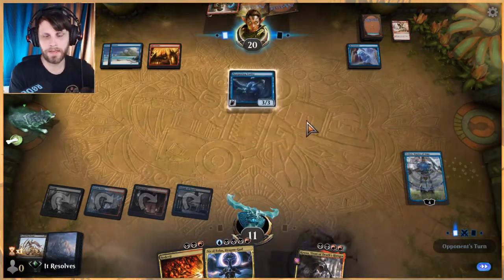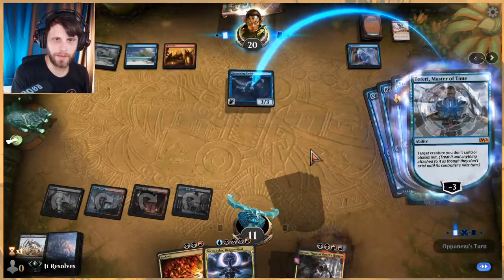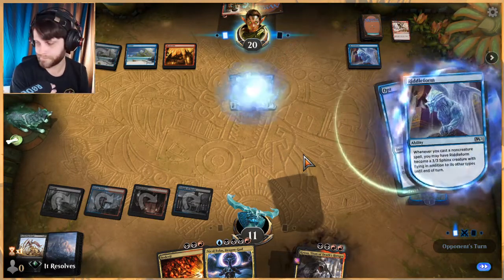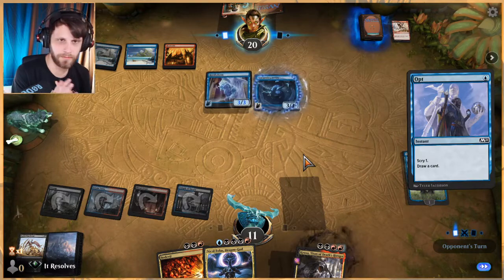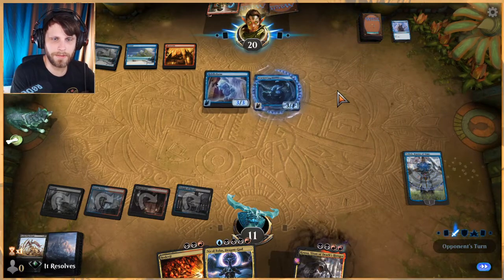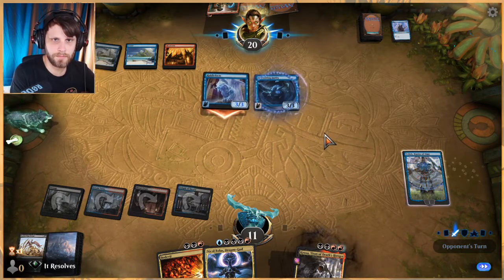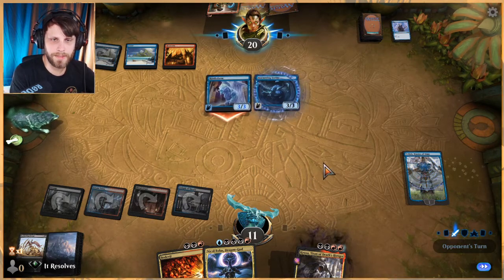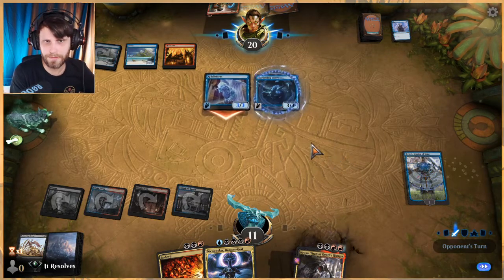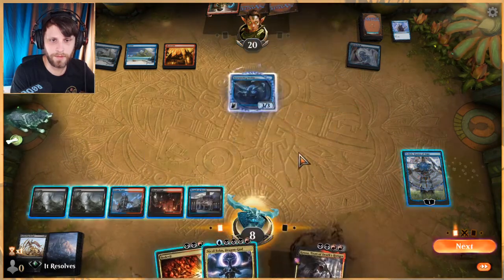I said we needed Extinction Event and then I nixed it, but it's fine — everything's fine. Let's go ahead and phase that out. Now we'll see if they want to come for Teferi or come for me. Either way it's kind of fine I guess, not great either way. They can just shock this — that's probably what they should do. But if they shock that, it's damage not coming to us, so either way I'm pretty happy with that. Maybe they're gonna attack instead, I don't know what they're planning.